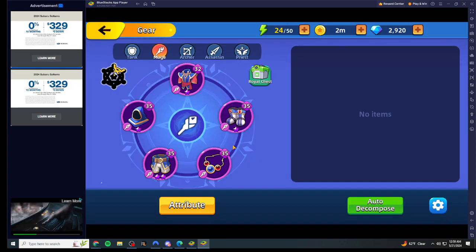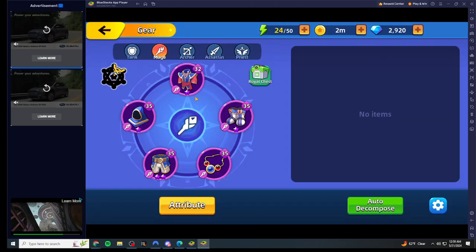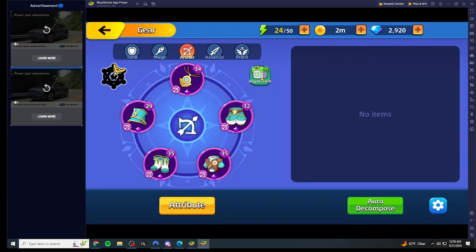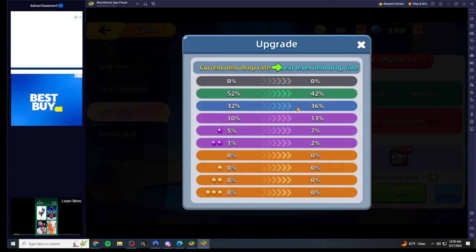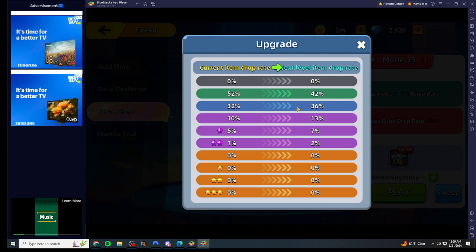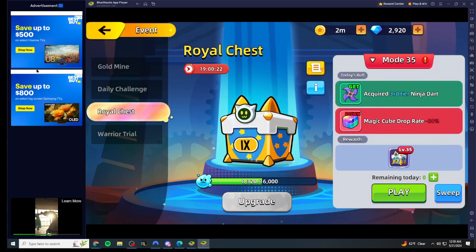In order to get tier three you need to have all purple gear — you don't need purple one-star, just base purples. For tier two I believe you need base blue gear. And tier one is greens, but you'll automatically have tier one so you don't need to worry about that. Just follow the build path and you'll unlock tier two by upgrading your royal chest.